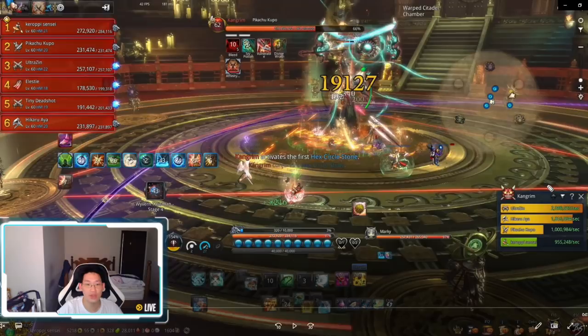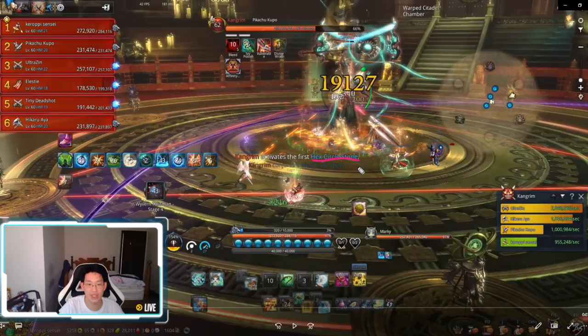I immediately run towards the green pillar. While running, you can see the boss has activated the first hex circle. I was very lucky he didn't activate my pillar first — if he had activated mine first I would be very late and wouldn't be able to run across in time. Luckily he pointed at the orange one first, so in this case it was Xin who has the orange mark — he needs to run over to touch the pillar, then run towards the boss.